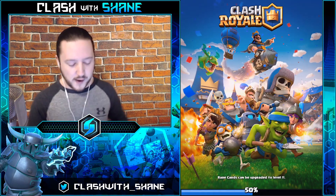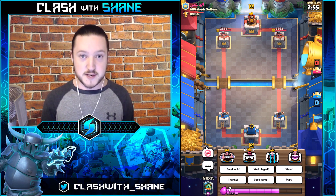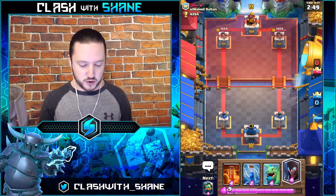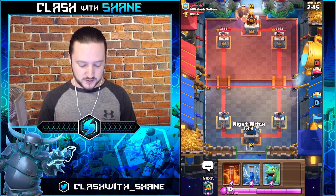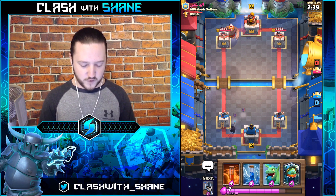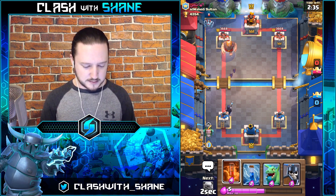Let's jump into one more matchup against Mr. 13. We're going to be level 13 guaranteed by the end of this season, so you guys can call me Mr. 13 in the comments. Going Night Witch here for that Giant because we don't have anything else. I kind of want to go Infernal Dragon to support, and we can Poison here sometime soonish if we see value.